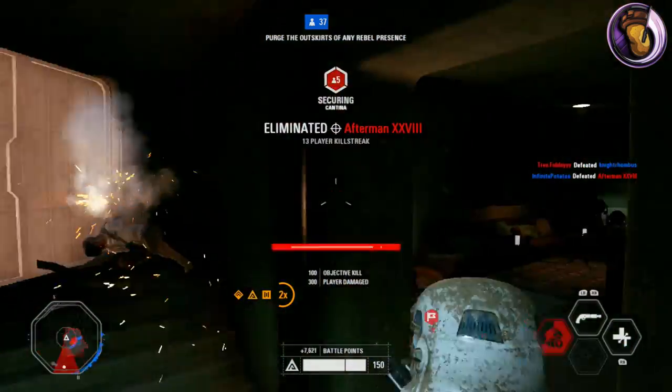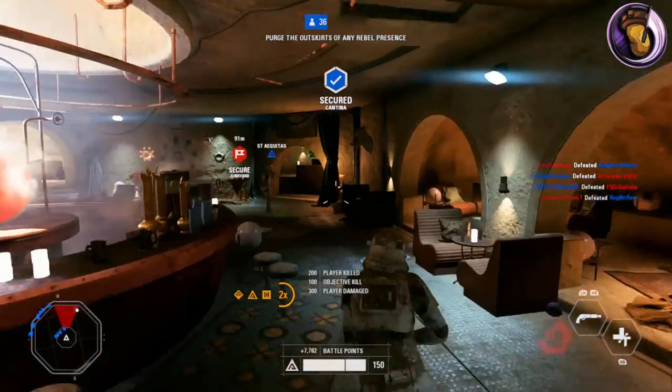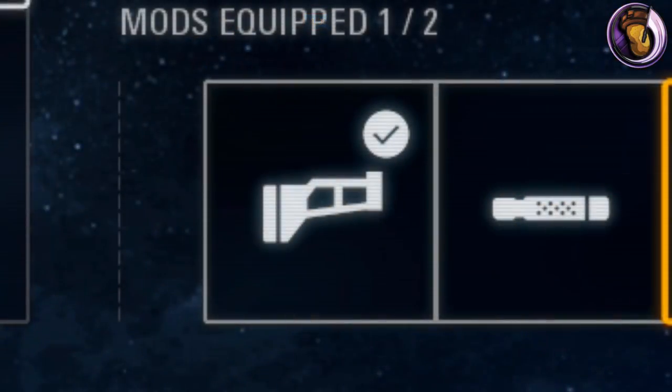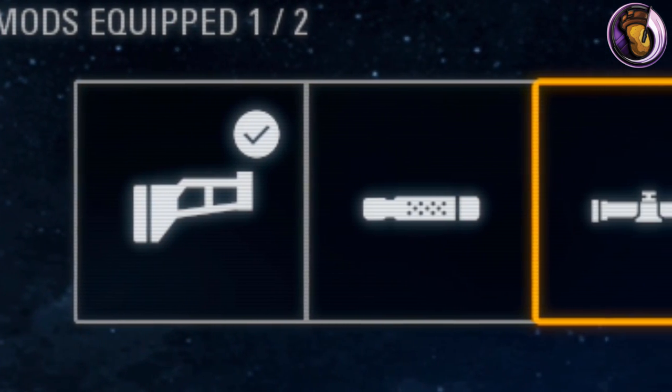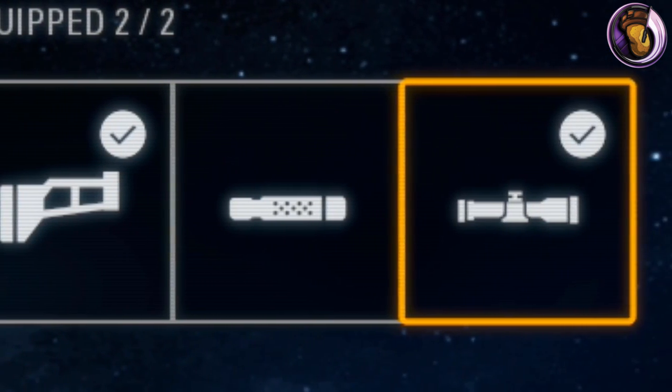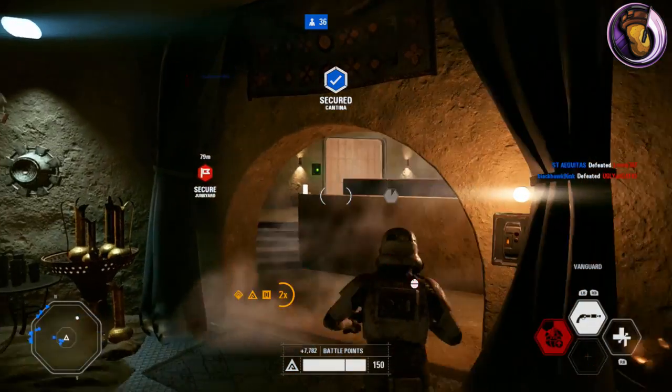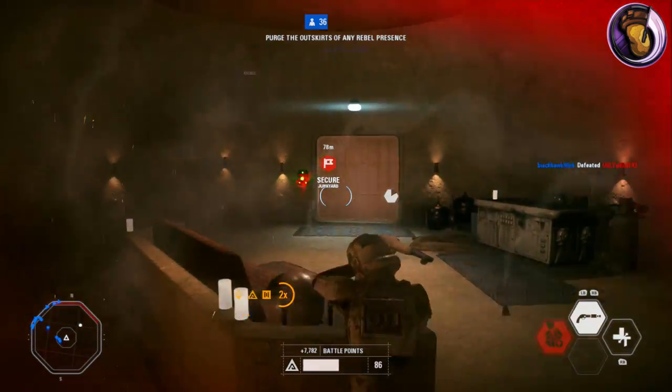The three attachments that go with this gun are the reduced recoil modification, the ion shot modification, and the night vision scope modification. We'll go through each one so you can see if you want to grind to get them.